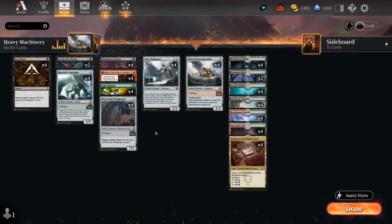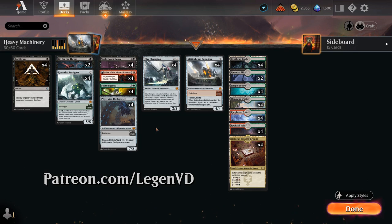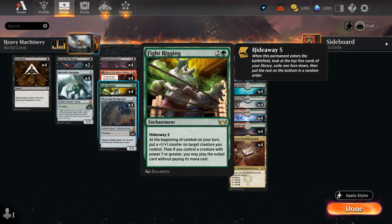Hello and welcome to another Standard Games video. Today we're taking a look at a Jund prototype Fight Rigging deck, as voted on by my supporters on Patreon. The deck features a ton of new cards from The Brothers' War, but the build-around card is still from Streets of New Capenna — Fight Rigging.